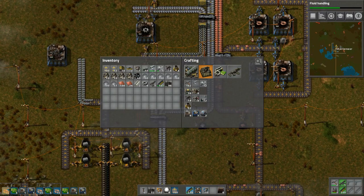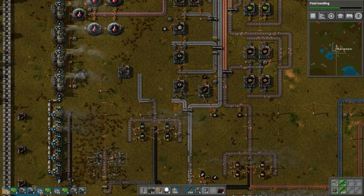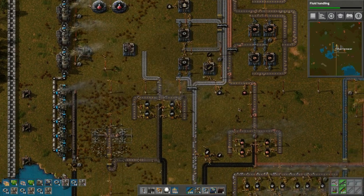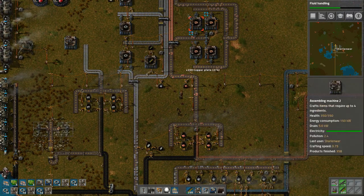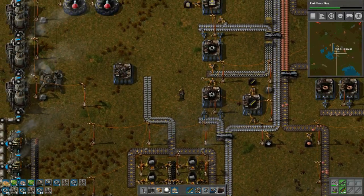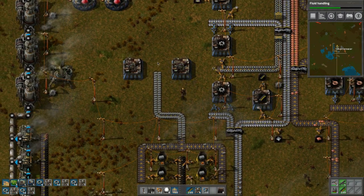How many bullets do we have collected here? We've got a nice amount now - 200 here, 200 here, 147 here. Beautiful! We'll have to craft some more of these. More copper - yeah, that's definitely the problem. The amount of copper we're getting is definitely not nearly enough.